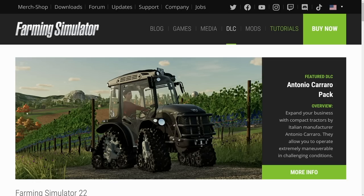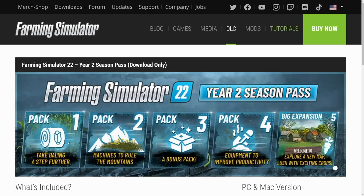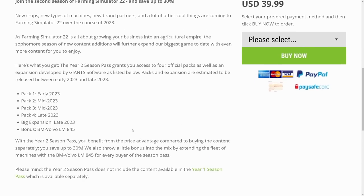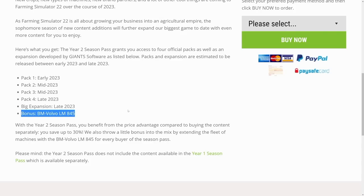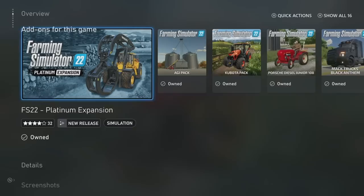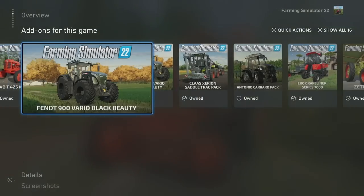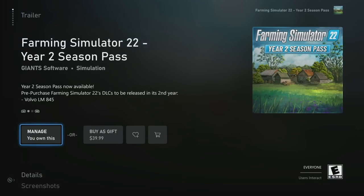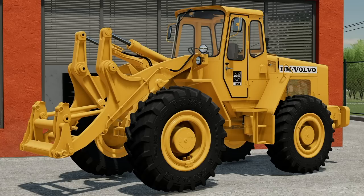The other way to get this is as a bonus item. With the new Year Two Season Pass, this tractor is actually one of the pre-order bonuses — you can see right here the bonus Volvo BM LM 845. Console players will find the exact same thing: go to the Year Two Season Pass, which you can buy for $39.99, and it says you get the Volvo LM 845 as a pre-order bonus.